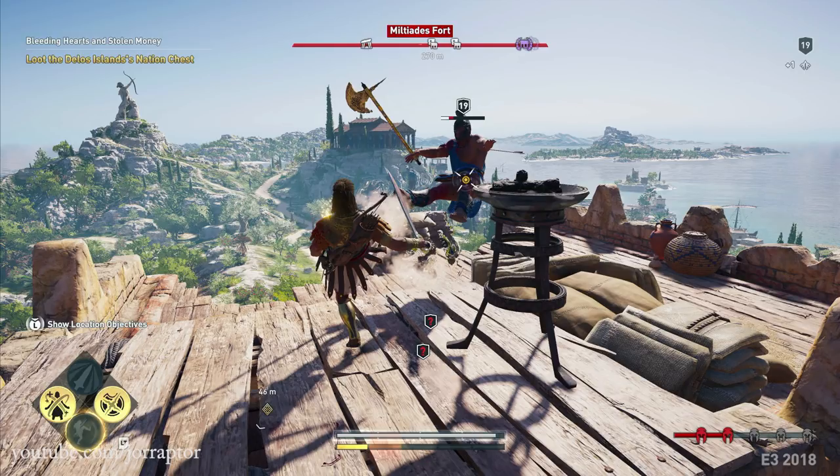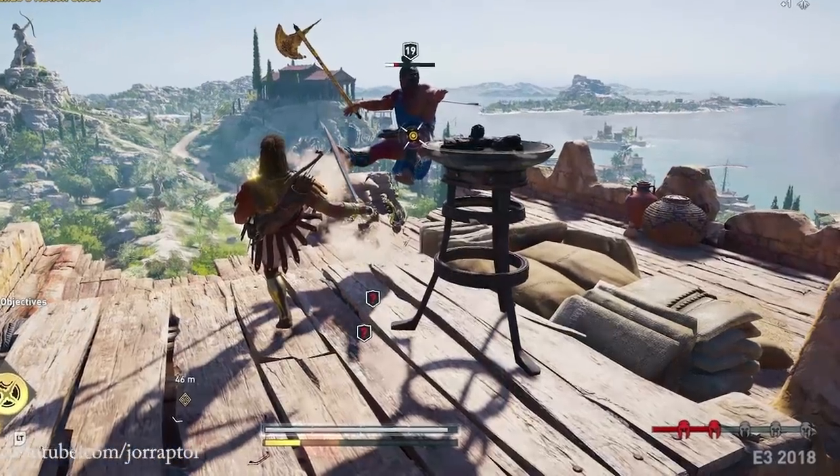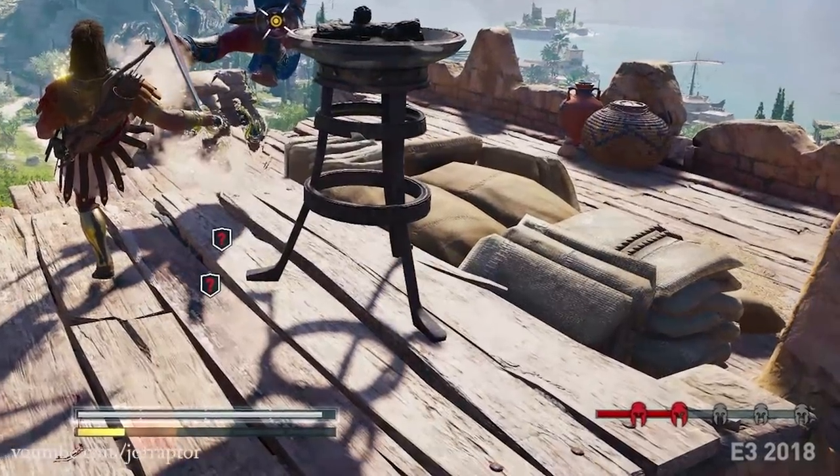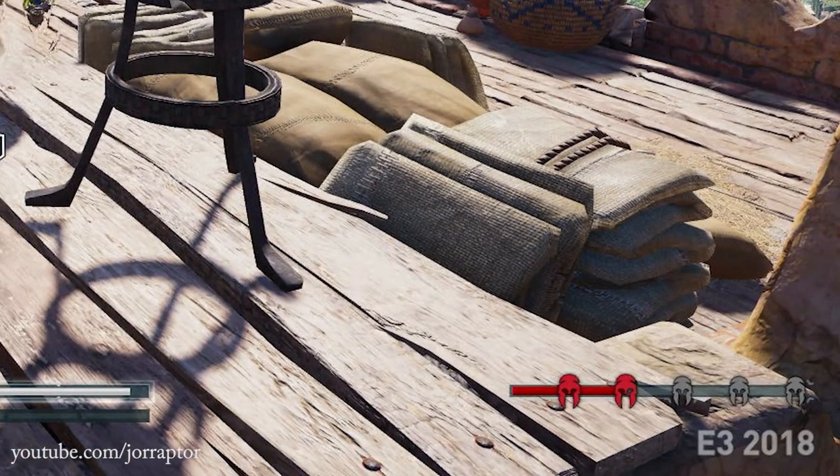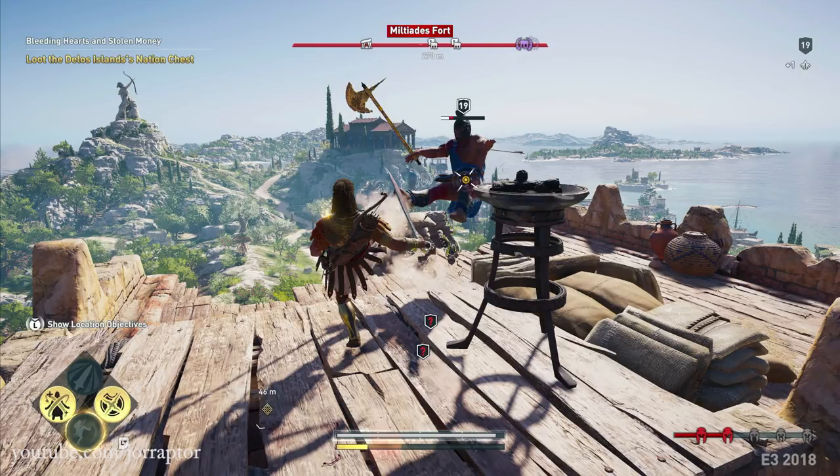Another gameplay shot shows the player kicking an enemy with one of the skills inside a fort. In the background there's a statue and a ton of hills. In the bottom right we see icons that could mean roaming bosses, but it looks to be a region progression bar. Many leaks suggested you have to liberate regions, and by doing different activities you earn region points, eventually facing off against the general of that region — much like Far Cry 5 or Ghost Recon Wildlands. Not sure how I feel about that similarity.